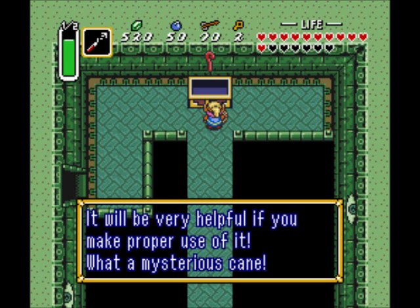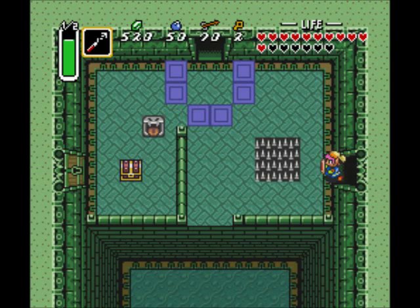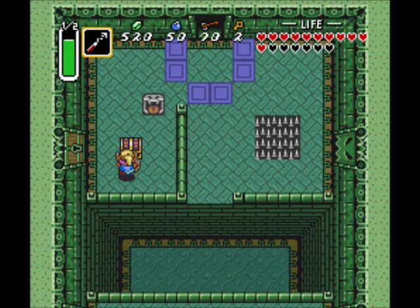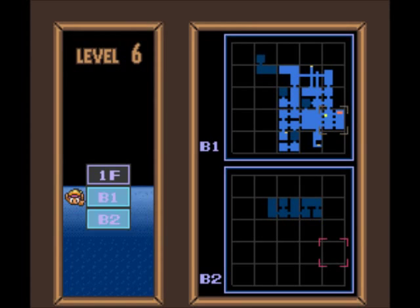A very helpful cane if we make proper use of it. But it's mysterious, and the game won't tell us what it does without experimenting with it ourselves. I'll demonstrate that in due time — we need that in order to finish the dungeon. And here we get the map, so let's take a quick look at the layout of the dungeon.